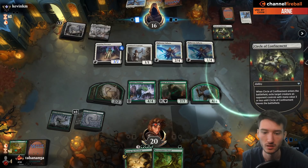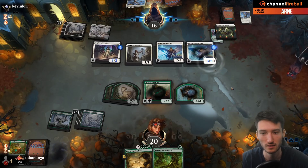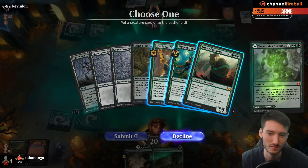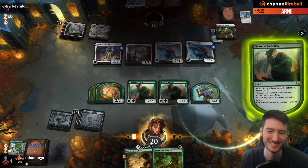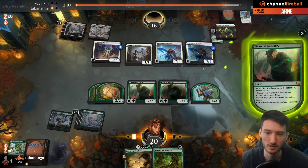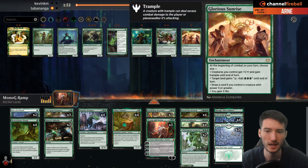Now I have a reach blocker, I'm at 20, I have a big board, and a Storm the Festival in hand. It seems doable. This is exactly why I attacked with the kitties — if they go into another Angel and I had just attacked with the Stomper, maybe they could have gotten out of reach. If you take that, my next Titan is going to get it back. The Titan destroys an artifact or enchantment. I need the Rebuke here for the Angels. Shigeki again — slow. Glorious Sunrise — slow. I have some ideas for the sideboard to make it better, or you can just play it in best of one.